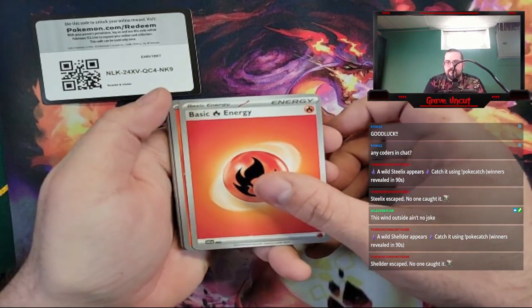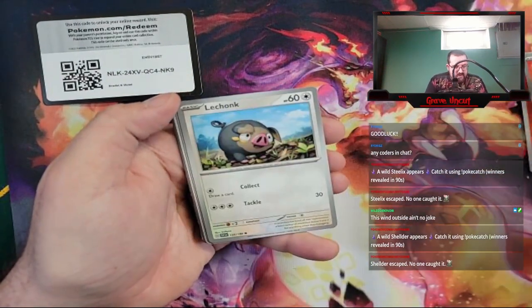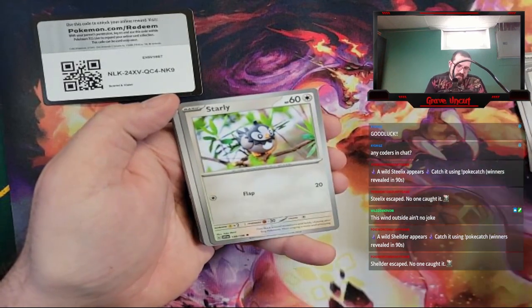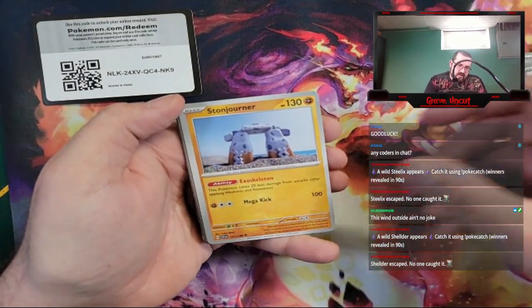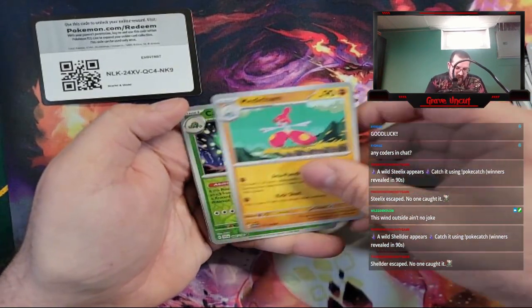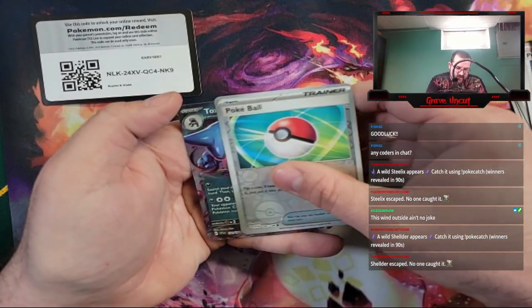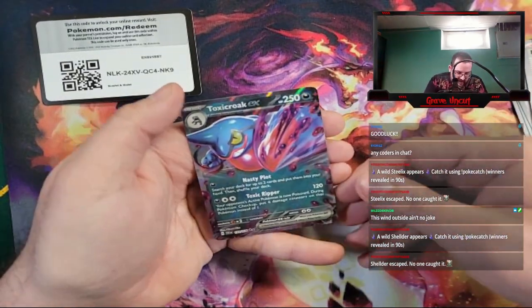The flip. We have a Fire Energy, Charcadet, Skwovet, Rechonk, Starly, Stonejourner, Penny, Medicham, Cacturn Reverse, Pokeball Reverse, leading into Toxicroak EX.